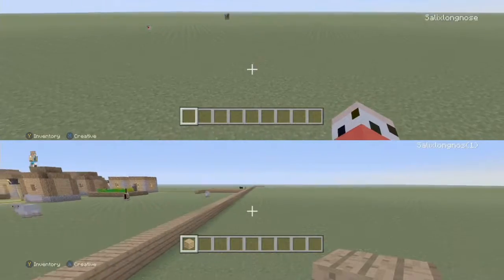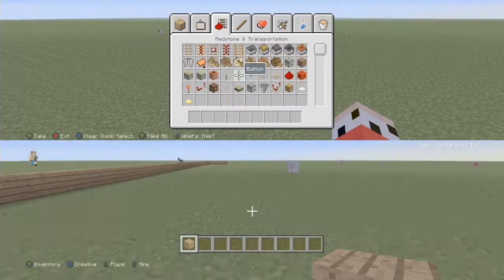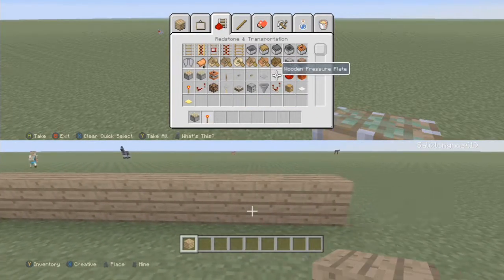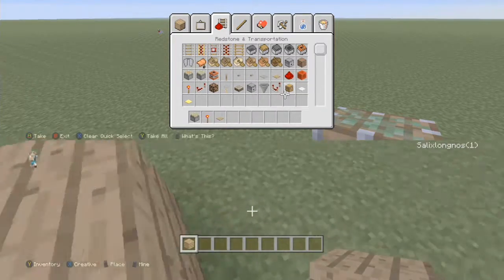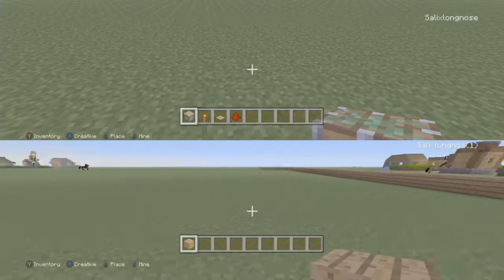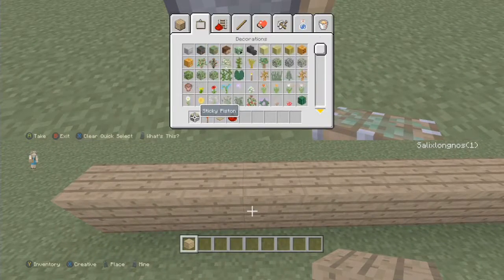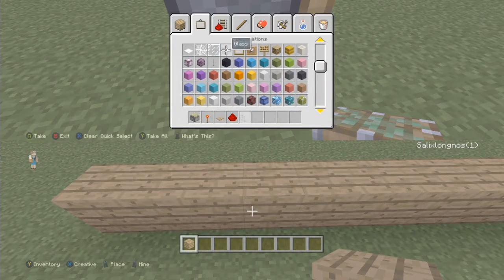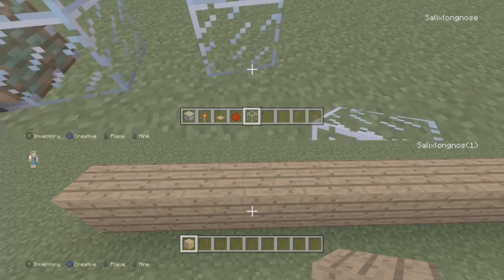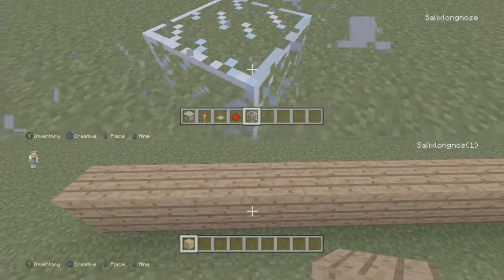We're gonna build a sticky piston door, guys. Yeah, let's build a sticky piston door — that's a good idea. You need redstone as well, but you don't need the repeater. You do need a block though — I'm gonna use glass.